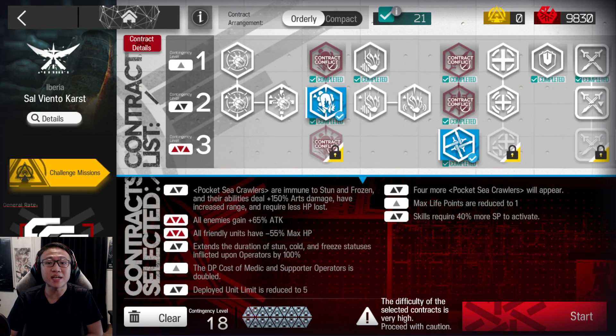Brand new strategy this time, featuring a 6-star that I've never used in a guide before, which makes me pretty excited. We're going to first take a look at the tags we'll be taking. It's very different from the Golden Glow strat.